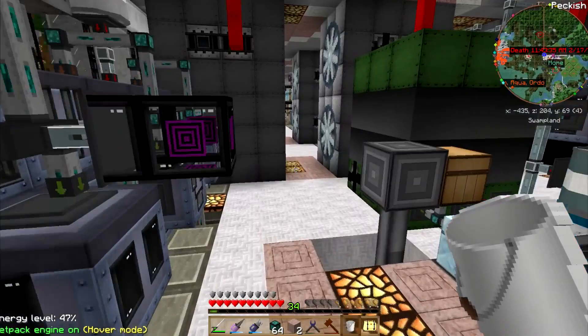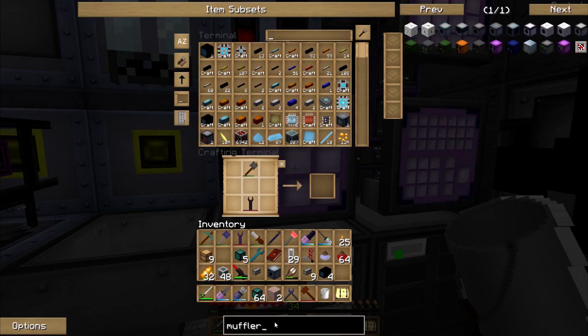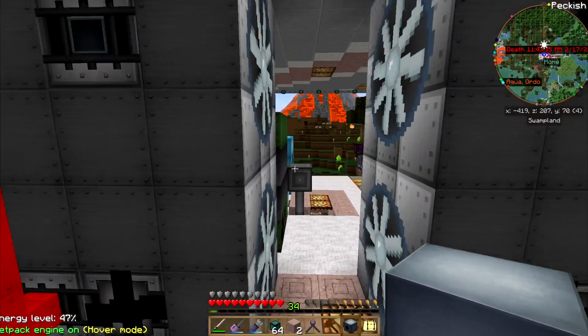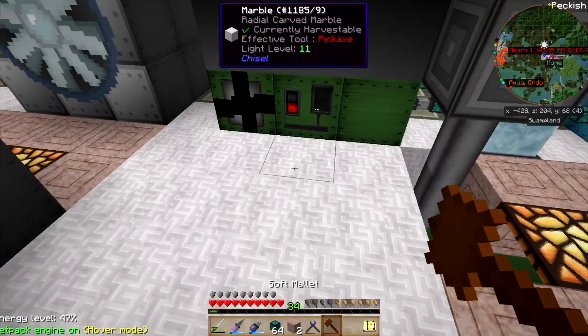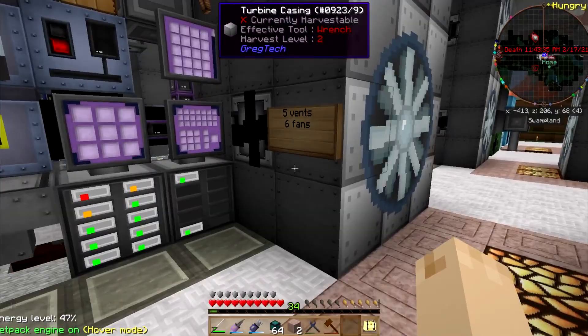I'll go make a new muffler hatch. It does not like lava. It's okay — I didn't need it. I just wanted to throw it in there in case it did increase the speed at which it does things.